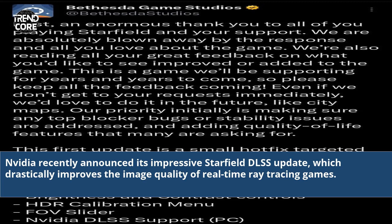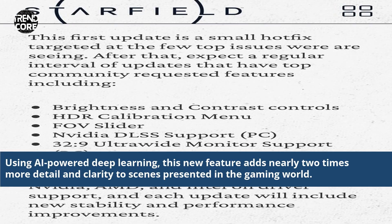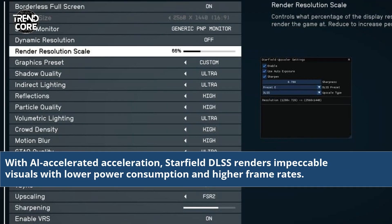NVIDIA recently announced its impressive Starfield DLSS update, which drastically improves the image quality of real-time ray-tracing games. Using AI-powered deep learning, this new feature adds nearly two times more detail and clarity to scenes presented in the gaming world. With AI-accelerated performance, Starfield DLSS renders impeccable visuals with lower power consumption and higher frame rates.